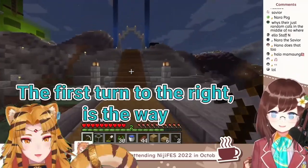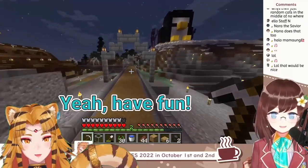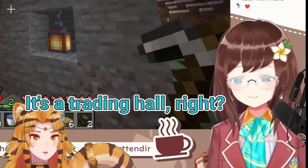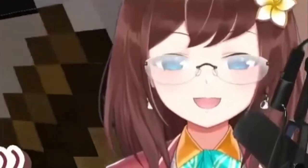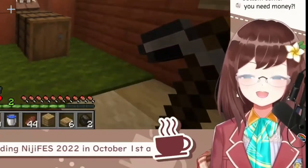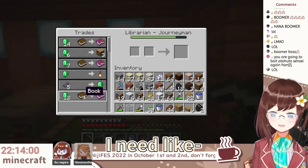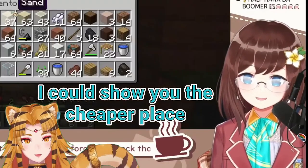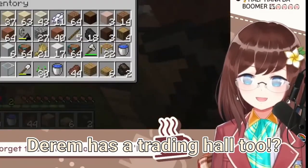The first turn to the right is the way. Wait, I need emerald. It's the trading hall, right? What are you gonna try to do in the trading hall? Oh I found it — I need an emerald, and do I need the book? I could show you a cheaper place. Oh there's a cheaper place? That other place has a trading hall too.